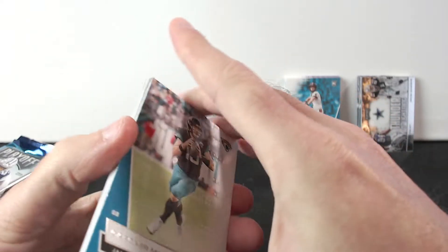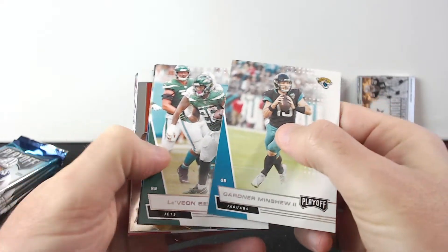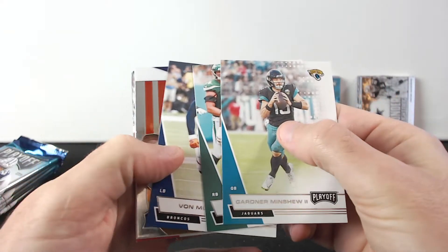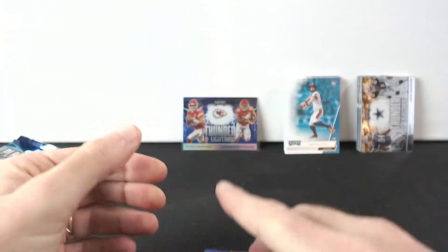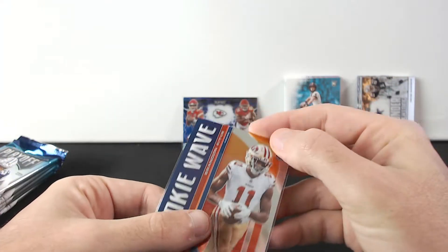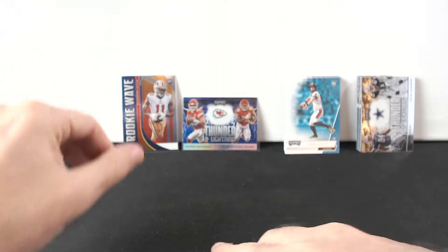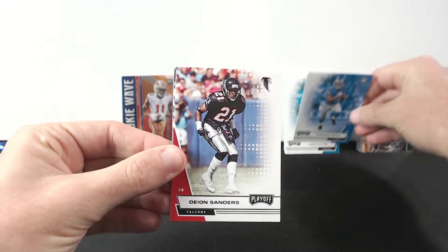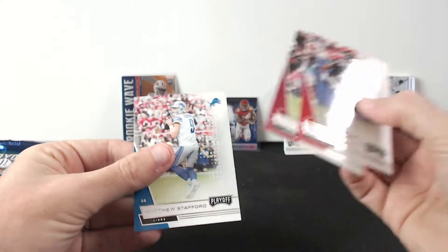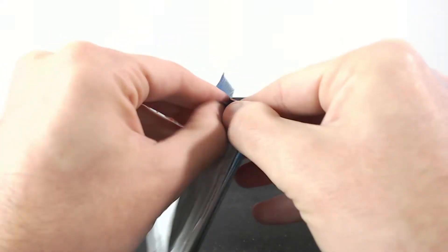Gardner, Le'Veon Bell, Von Miller, and a rookie. This is actually nice - we got Brandon Aiyuk rookie wave! We got DeAndre Swift again and that's just base common cards. Let's go with the next one.